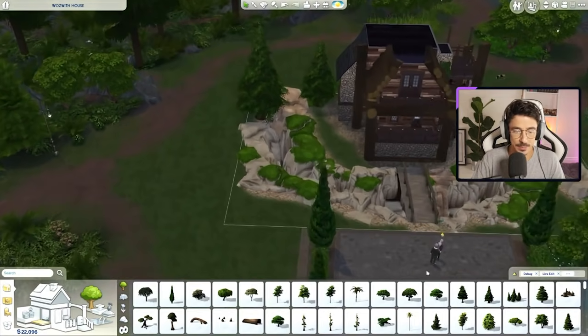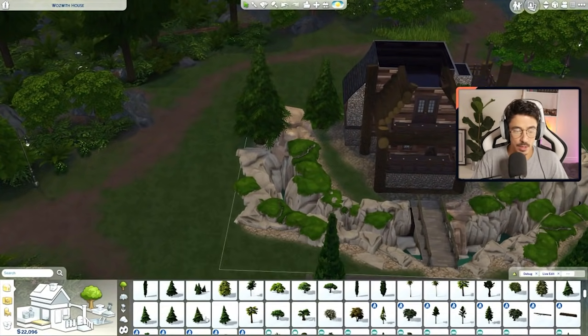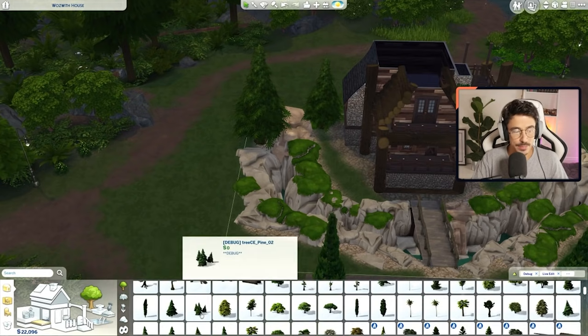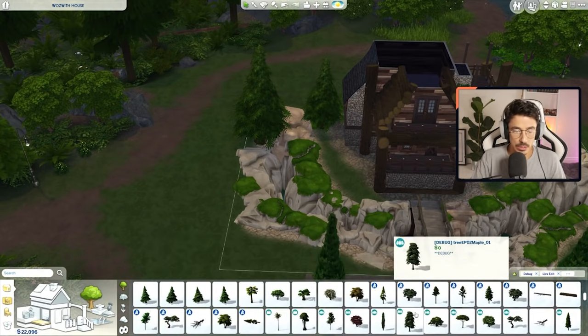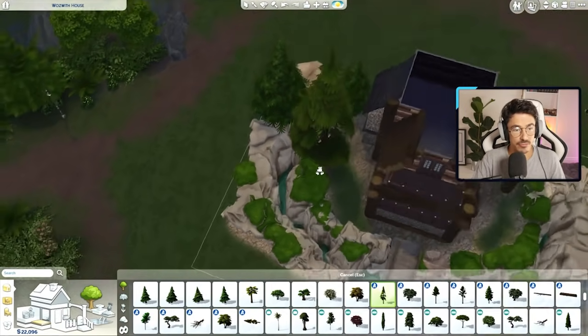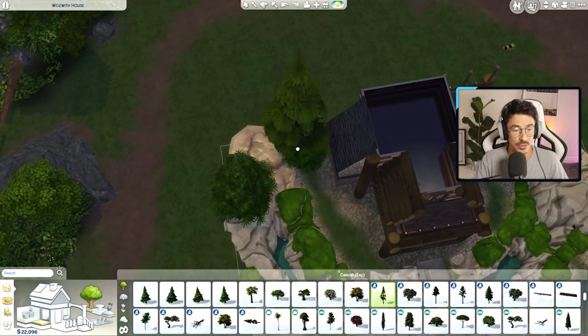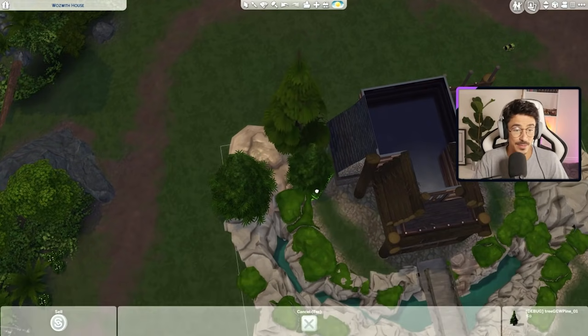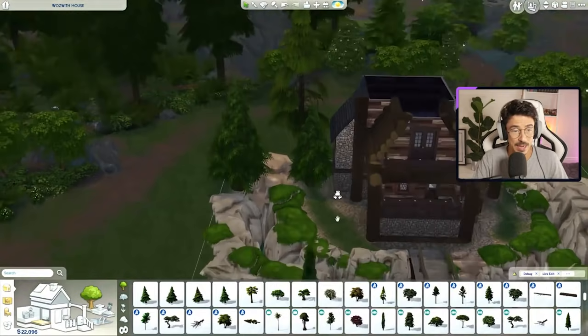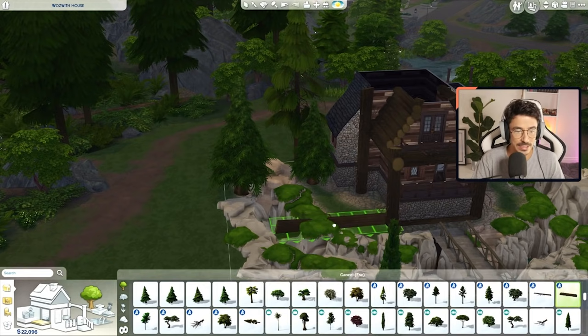Now let's get on with a bit of landscaping — a bit of relaxing, therapeutic landscaping with all of these gorgeous debug trees. Oh god, I'm living for this new mod from Twisted Mexie. I really am. It's the best thing that's happened to build mode in 2020. And I know that there'll be people out there that say, what about the window update? Well, the window update doesn't work. It really doesn't work.